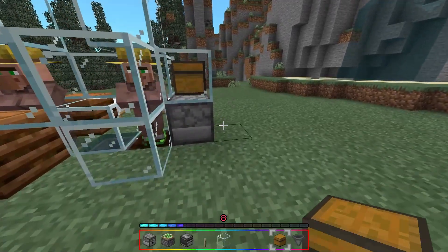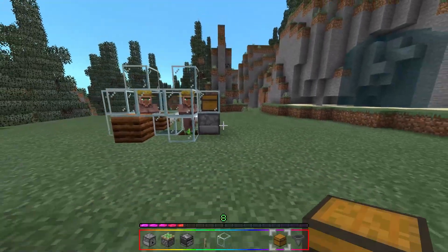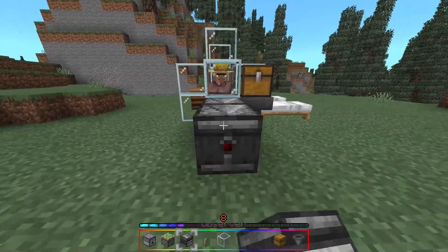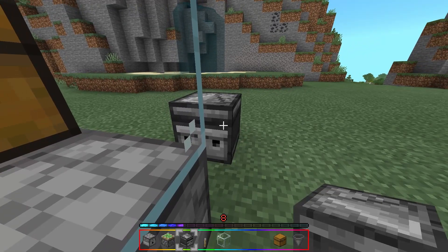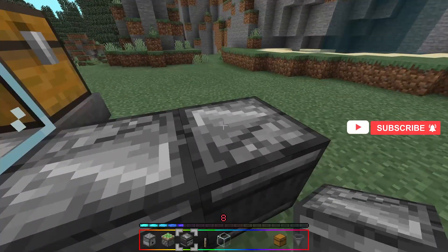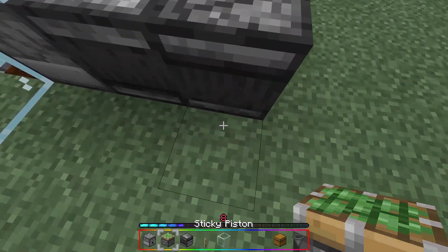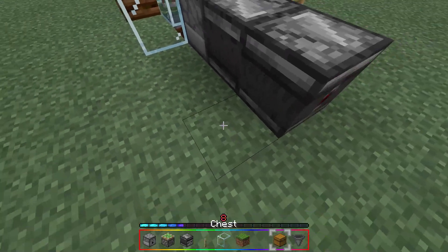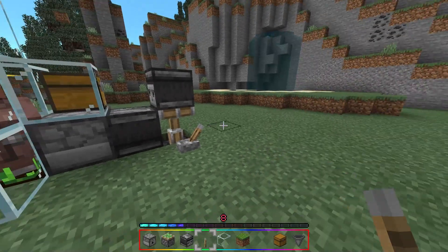To turn it on, there are two methods — you can have the redstone on the surface or hide it underground. For method 1: face the dispenser and place down two observers with their arrows facing in opposite directions — you'll hear a clicking noise. Then place a sticky piston underneath, cover it back up, and place down your lever to turn it off. That is method one.